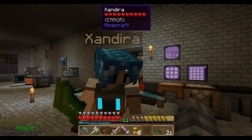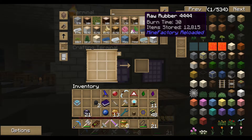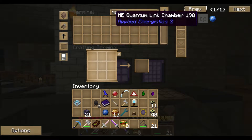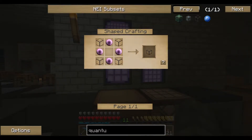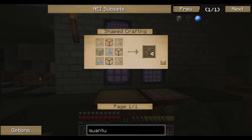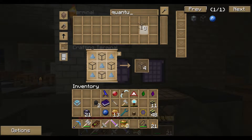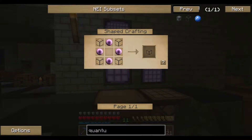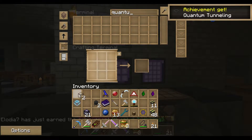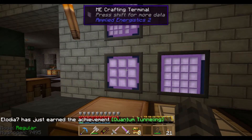Having done that, we decided we'll just use the chunk loaders on the three sites. Now we're going to build our quantum link portal, which I'm going to start putting together right now. We need two quantum link chambers - two full quantum link chambers, the housing and everything else, because you're going to need one on either side. I've already got the materials prepared.